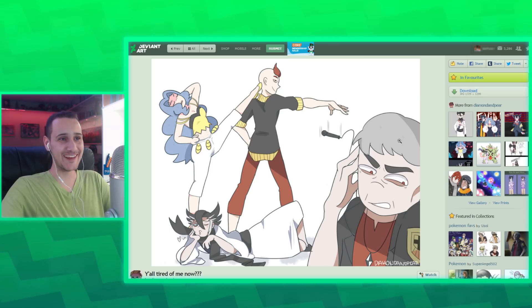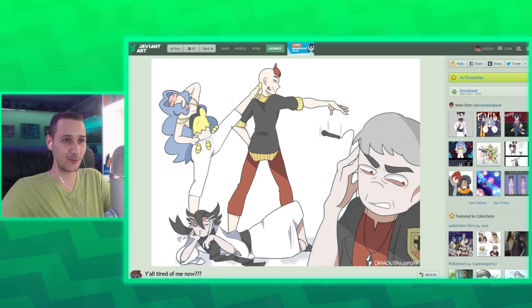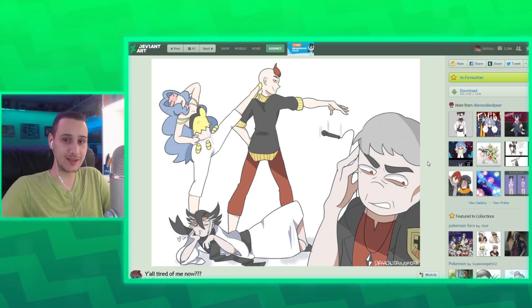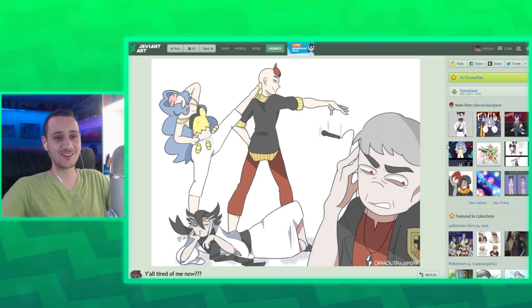This is all the dark type trainers, and yeah, this is totally it. Nanu just doesn't want to be there. I love all these characters — they're all really well done. Grimsley — I never thought much of him until he reappeared in Sun and Moon and Ultra Sun and Moon. But Sidney was always a favorite of mine. This is just perfect.